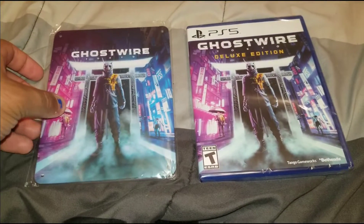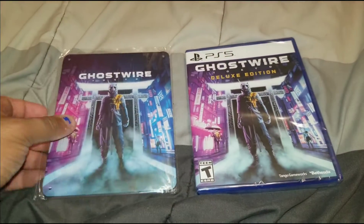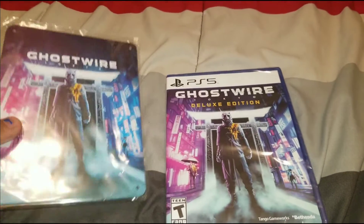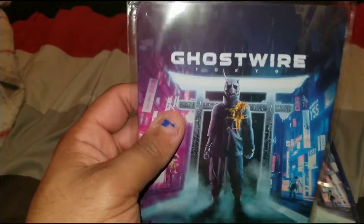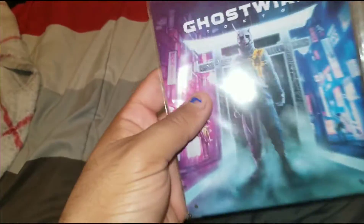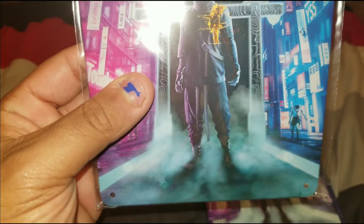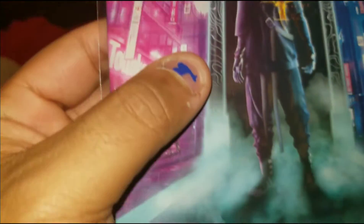Welcome back from the intro. As you can see, we are doing an unboxing for Ghostwire Tokyo. I picked this up from GameStop, so I was honestly kind of expecting that I'd be getting a steel book for getting the deluxe edition. But instead, for the pre-order bonus, I got a tin steel book — or metal poster — for Ghostwire Tokyo. I don't think I've ever actually seen one of these. This is actually really cool. I'll probably hang this up on my wall later.